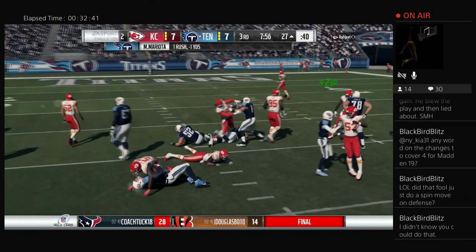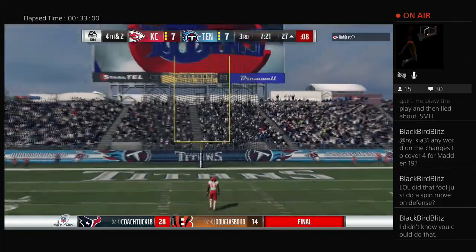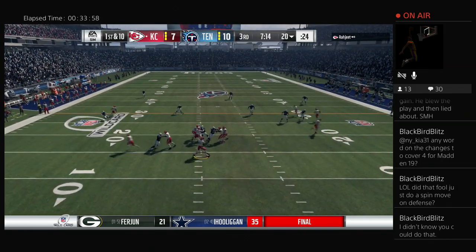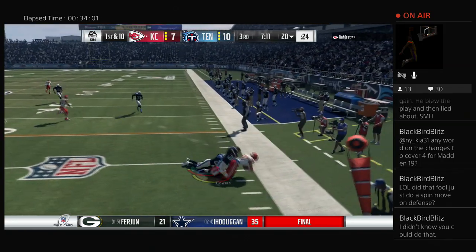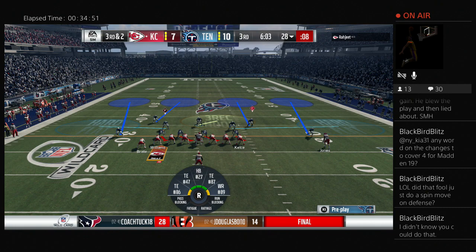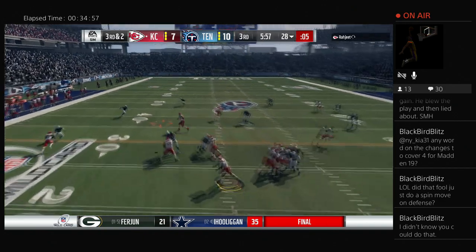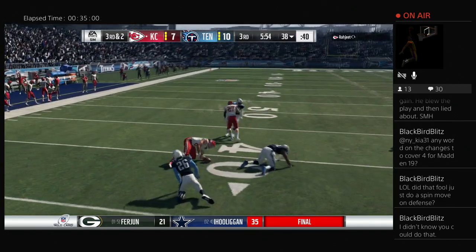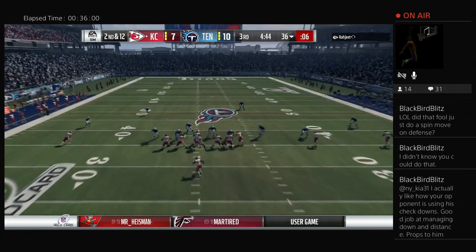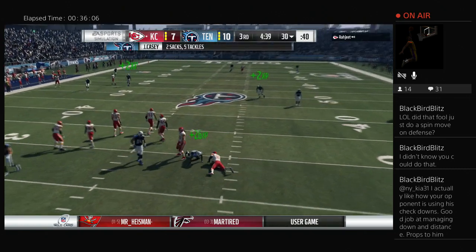You have your straight Cover 4 spot drop. You have quarters match coverage, analogous to Cover 3 match, where you have man-to-man principles within the coverage. In the real world, the outside corner has releases, and depending on how the slot or tight end releases, the safety will either play deep man coverage or help bracket number one, or convert to robber coverage. That's the basic rule set for a match quarters scheme. How it plays out in the game remains to be seen — sometimes the rules don't always translate from EA speak to reality.